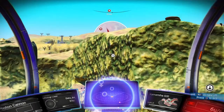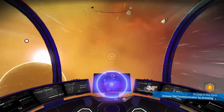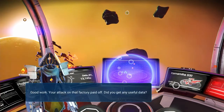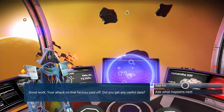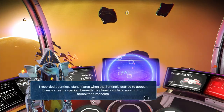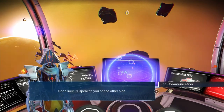Return to space and make contact with Apollo. I'm going to hide out in this asteroid field for a bit. Good work — your tech in that factory paid off. Did you get useful data? I guess we didn't. Countless signal flares when the sentinels started to appear. Energy streams sparked beneath the planet's surface, moving from monolith to monolith. Must be on the right track — examining these structures, they are all linked. I know it. Good luck, I'll speak to you on the other side. Other side of what?